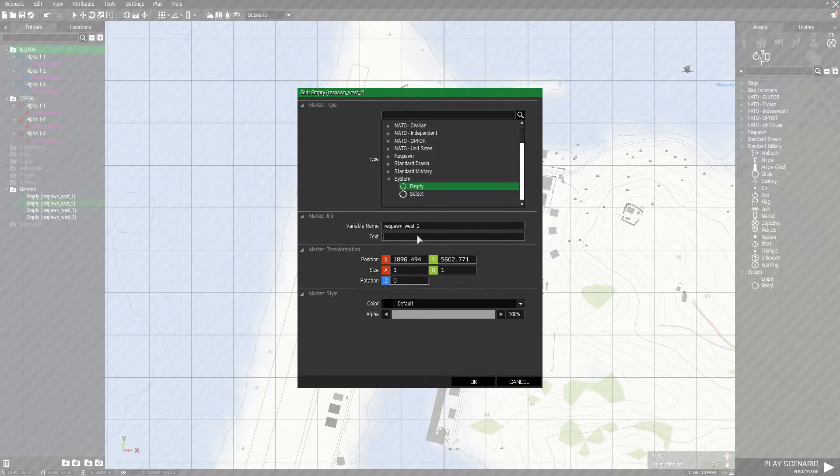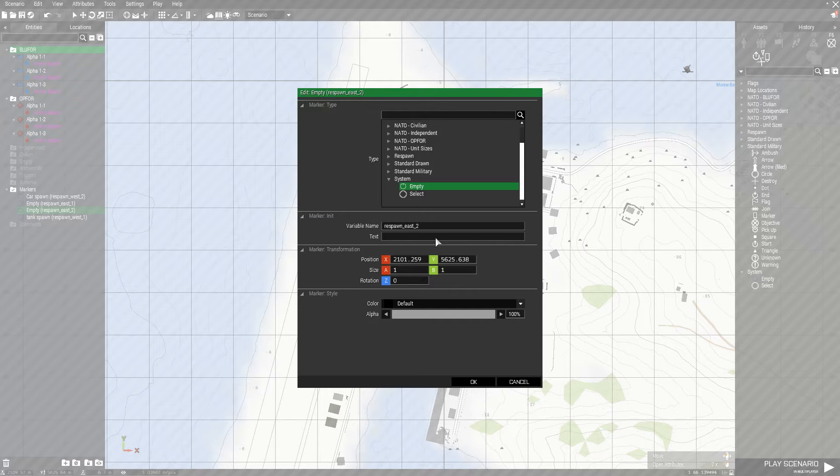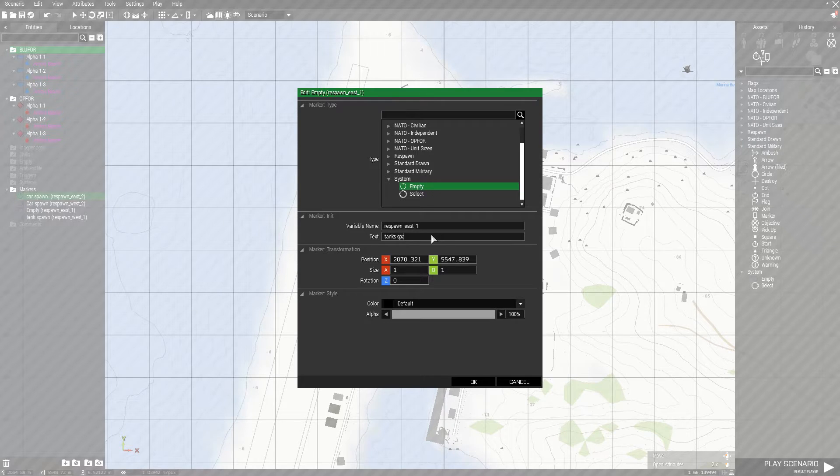So we can actually name these — this one vehicle car spawn, this one car spawn, and this one tank spawn. Now we can name this car spawn and this one tank spawn.